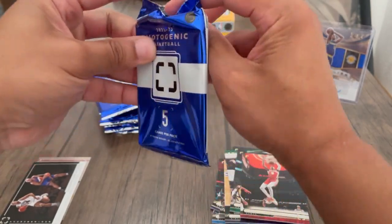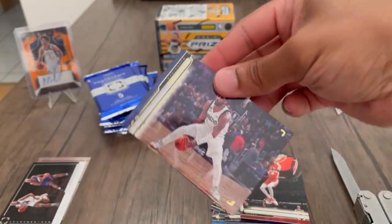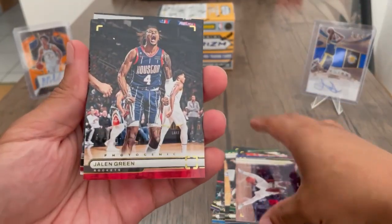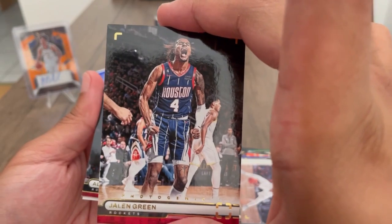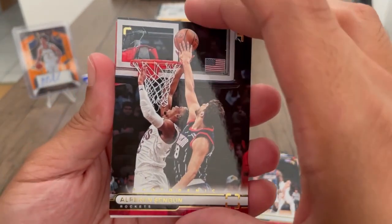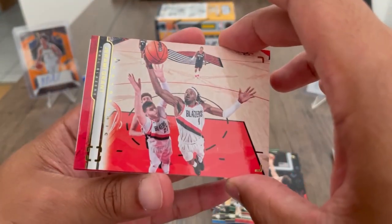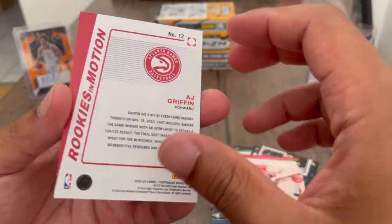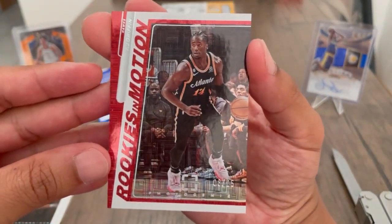Hopefully the auto is good in here because these are probably the best looking cards. Kyrie on the Mavericks, all right cool. Jaylen Green — he did something dope right there, look at him, that's a good picture. Singletary with the block. Jeremy Grant getting a rebound, okay. AJ Griffin rookies in motion, 8 out of 25, okay.